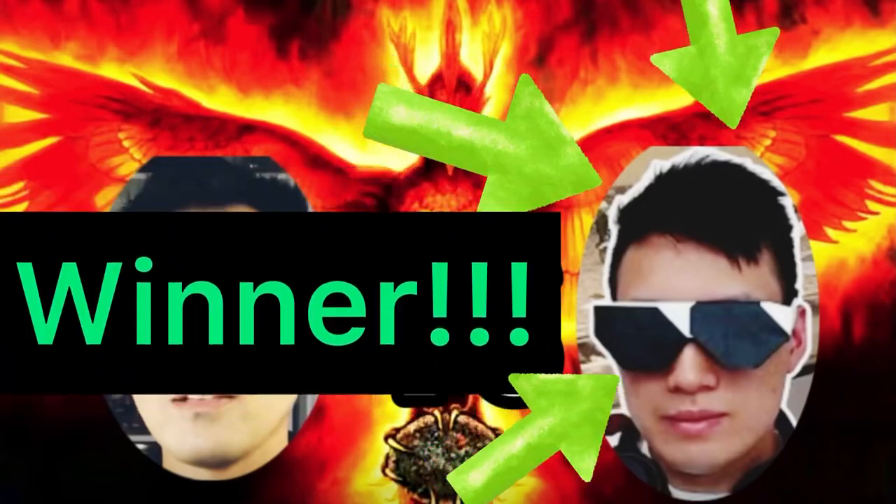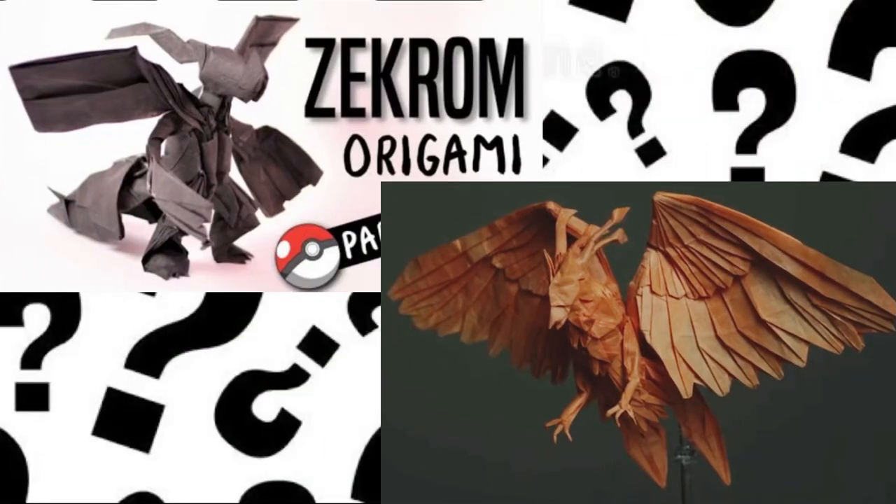Now to the category of shaping. Exceptional shaping is the difference between an inanimate model and a living masterpiece. For the transformation that occurred between the folding and the shaping stages, the shaping category is awarded to Boyce. Your phoenix wins, and you are our champion! But before we go any further, we must revisit Boyce's original premise — is his phoenix cooler than Tadashi's origami Zekrom? What do you think? Also, here is another origami masters battle video. Have a great day!